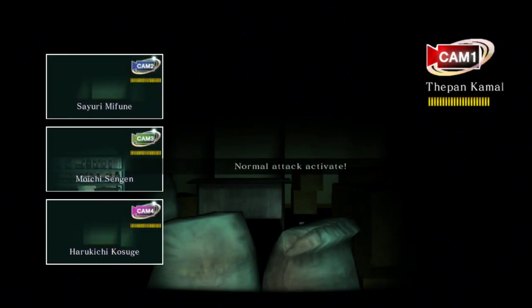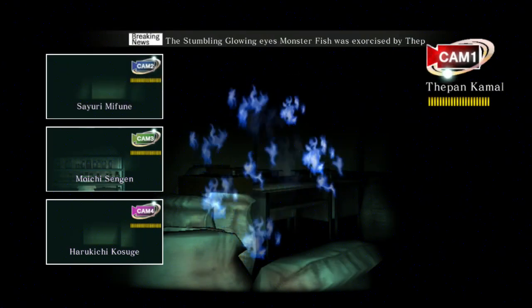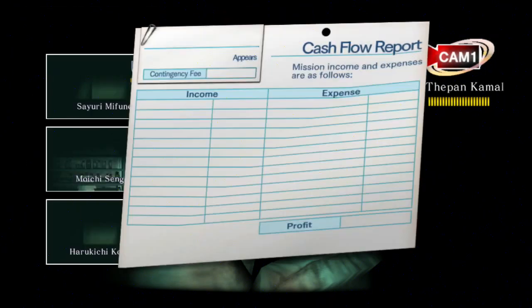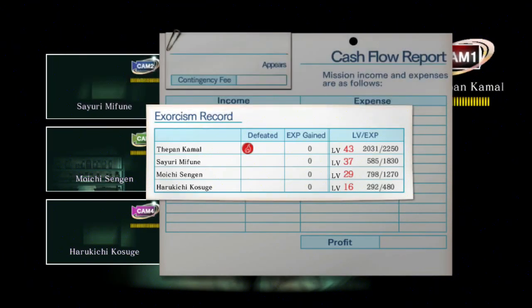Your main character can freely increase his intelligence. After you level up you get 5 points, and you can use those on intelligence which increases ability points — that's how much you can move. You don't control where your partners' points go.